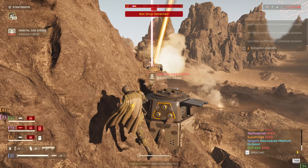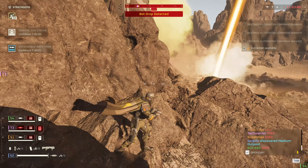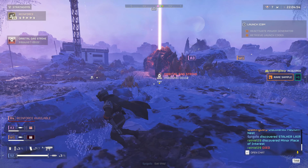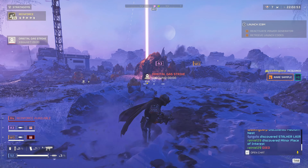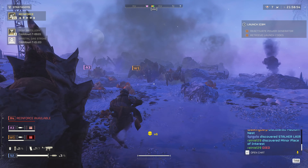It deals low damage to the striders when landed on top, but sometimes it's enough to kill them. When landed on top of a charger, it will destroy the armor where it lands, allowing you to shoot it while the gas will damage it.